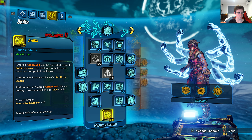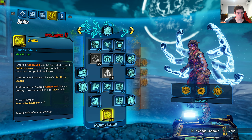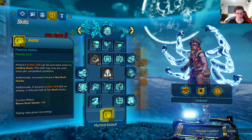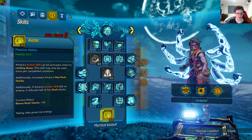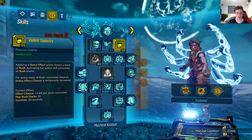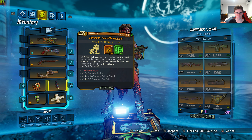Avatar: Amara's action skill can be activated while it's cooling down. This skill may only be used once per completed cooldown. Additionally, it increases Amara's max rush stacks. Additionally, if Amara's action skill kills an enemy, it refunds half of her rush stacks. You've got 10 plus bonus rush stacks here, 10 right over here as well, and 5 right over here. So you can get a total of 25 rush stacks, which is very nice.